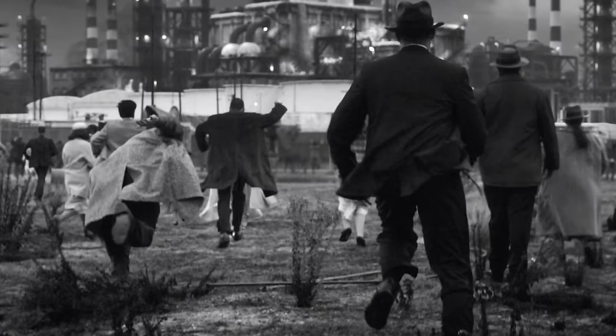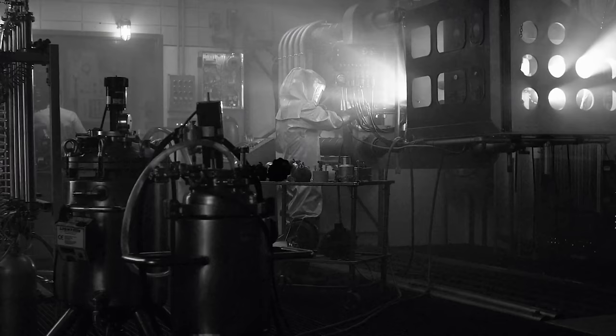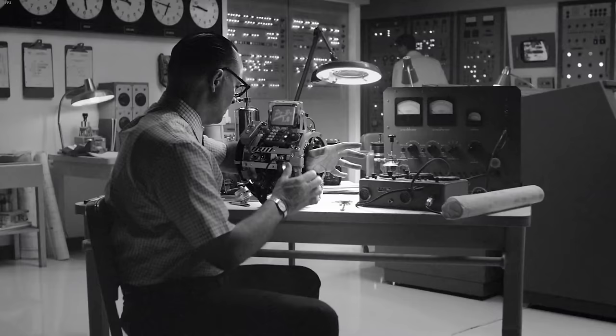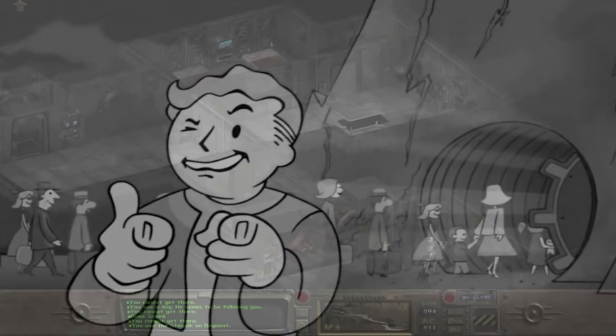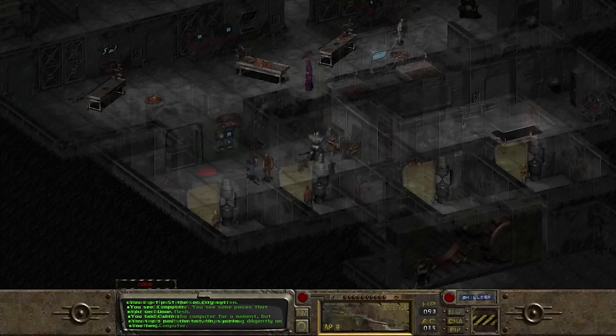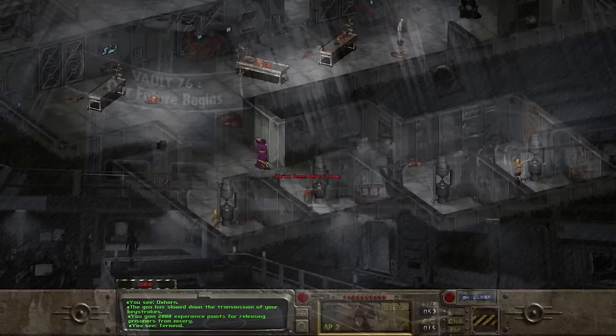As the war within the Middle East was getting more heated, the government had to set up Project Safehouse in 2054. Funding was low due to the bad economy, and resources were running dry everywhere. Luckily, a technological breakthrough allowed these gigantic bunkers to be created at a rapid pace. Vault-Tec created a concept vault outside their headquarters in Los Angeles to prove to the government these bunkers were worth investing in.